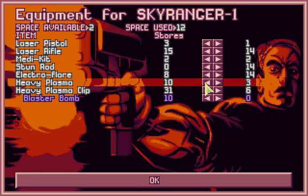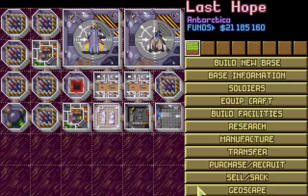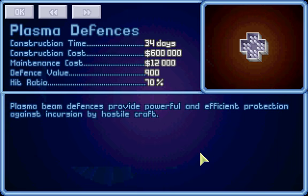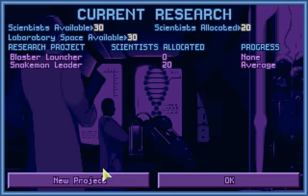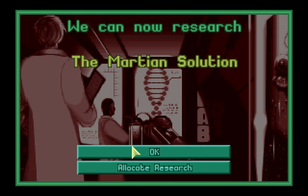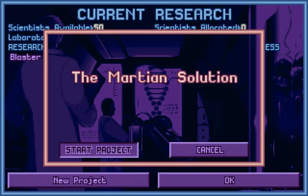We don't need any electric flares anymore. Research completed! Plasma defenses! Let's research that leader. And we now know what the snake men are — they're nasty. The Martian solution! I like that! Let's research it now!